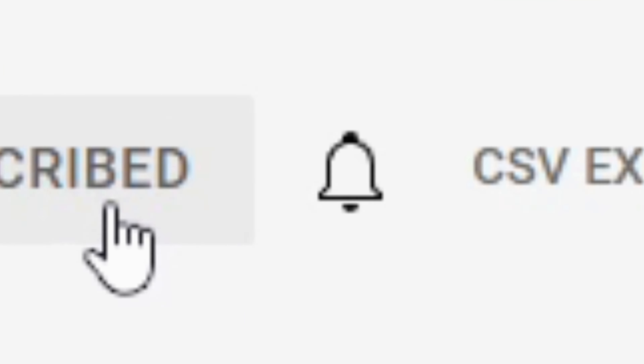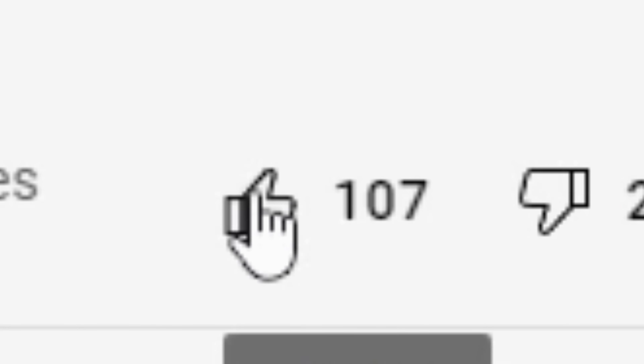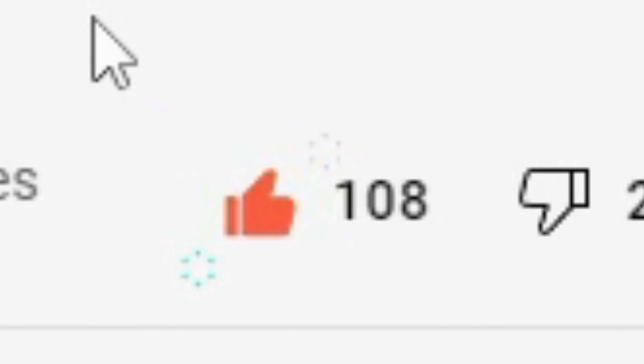Press subscribe five times, turn on notifications, and press like, or your mom will assault you with a ham sandwich.